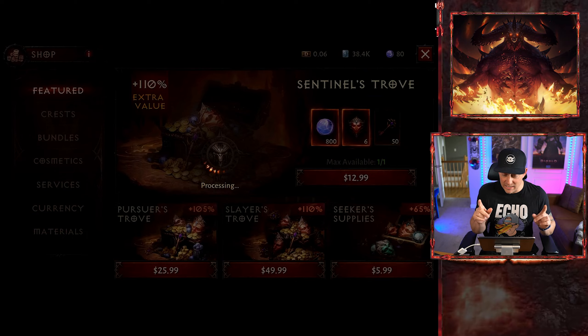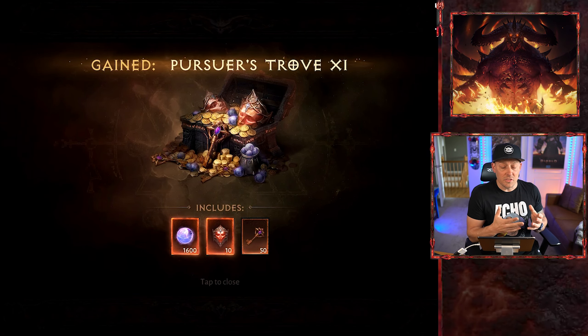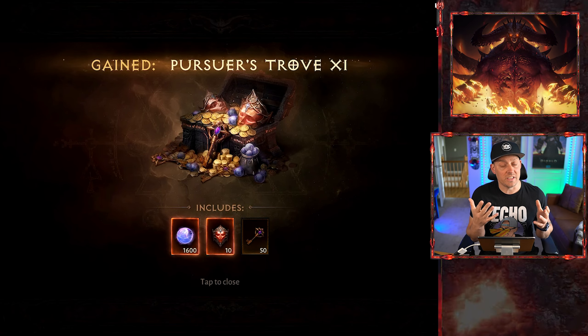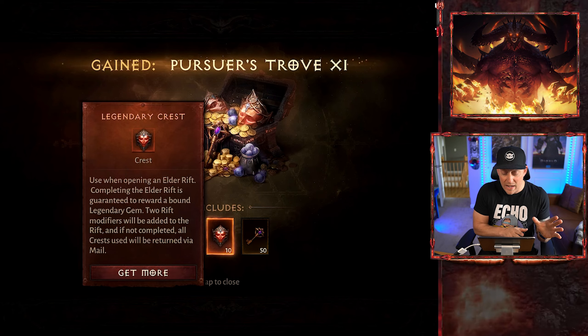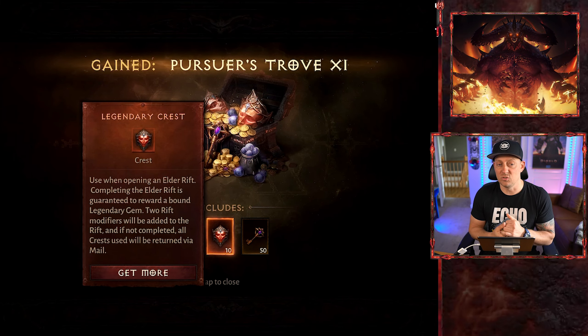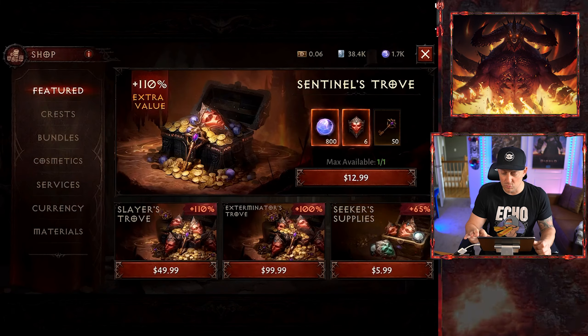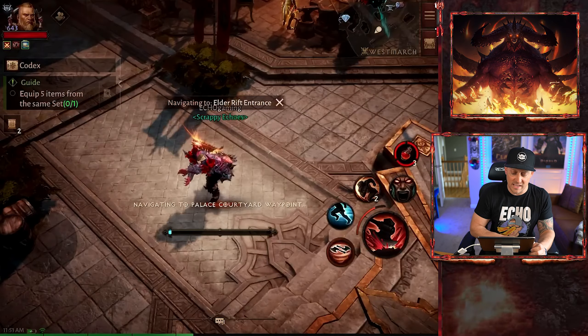The purchase has been made. I don't love spending money inside of the game, but we needed to get those things so we could progress the account. The plan is: we needed the orbs for the awakening, which costs a thousand orbs, and we needed the Legendary Crests to get the gem power. So what we're doing next is running these Legendary Crests — all 10 of them — in an Elder Rift.